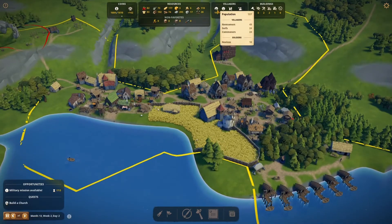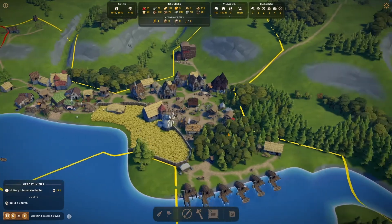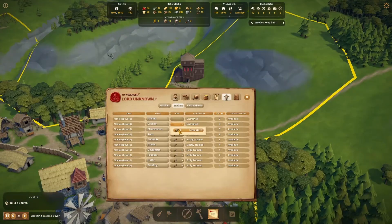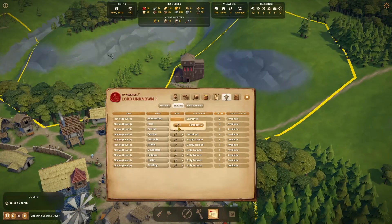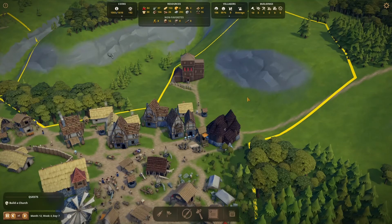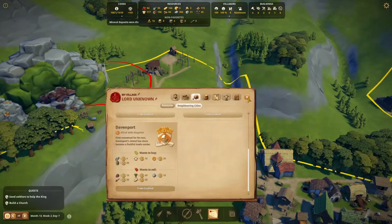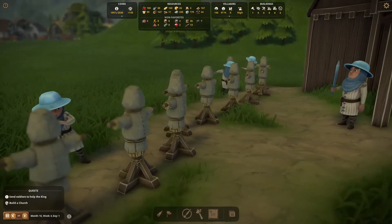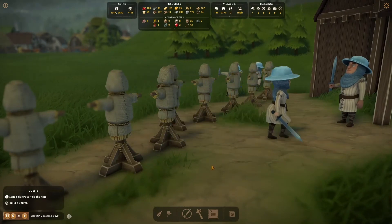For example, I now have 24 serfs, 24 commoners and 10 novices. That means in total, 58 people go to church in my village. It is also important to arm our soldiers with some weapons. At the moment, we cannot produce swords ourselves yet, but we can buy from Davenport. Lastly, I should not forget about the training dummies in the keep — the soldiers need them to polish their skills.